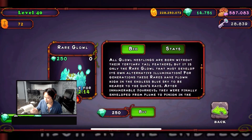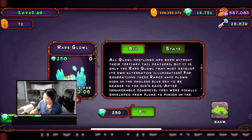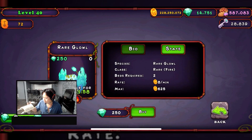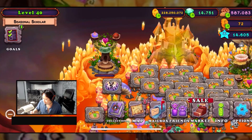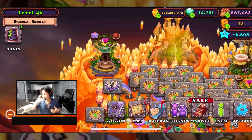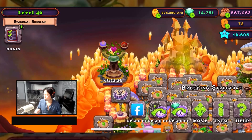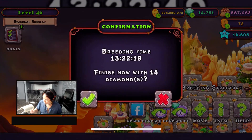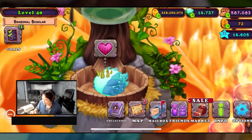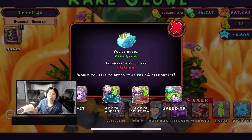We're here on the Fire Haven and this is the rare version — not hard to get. They have a bunch of other rares available. It's a fire rare, fire type. Let's go back out of here and I'll show you my island — the Fire Haven. I already got it on the Fire Haven and the Fire Oasis. 13 hours and 30 minutes is the breeding time. This is the egg — I like how they do the new egg design, really good. It's 14 diamonds to fast-forward.